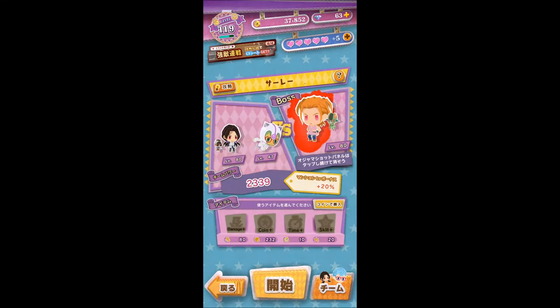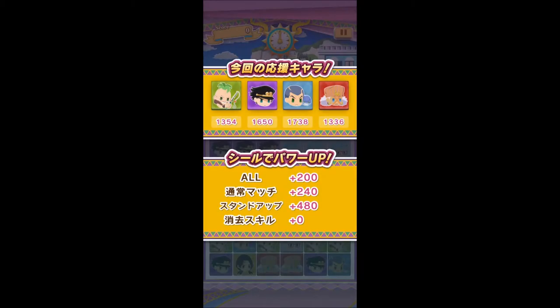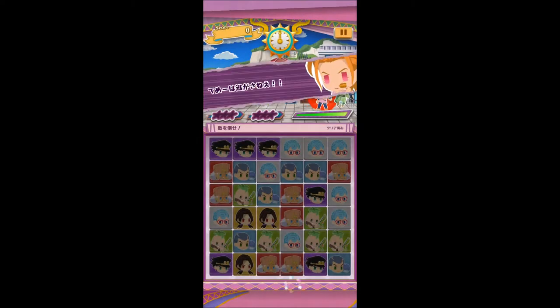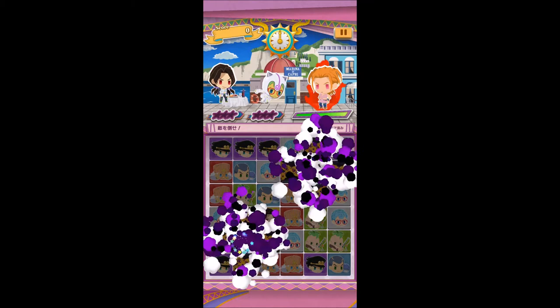Hey guys, it's another video. So we've got the 4-Metal Waddeny this time. We're going to start with SAIL and we're going to do it with Iluso and Gakio, the ultimate team.